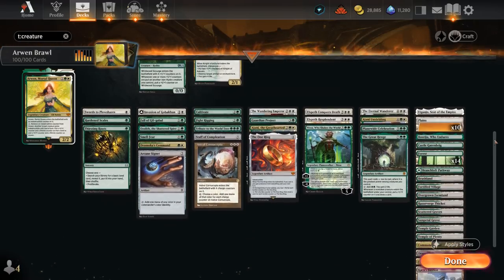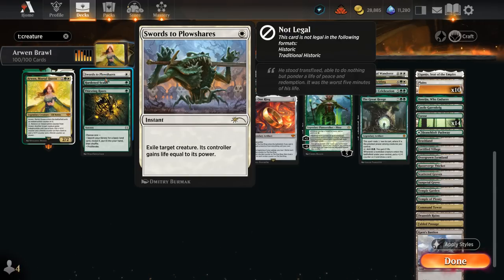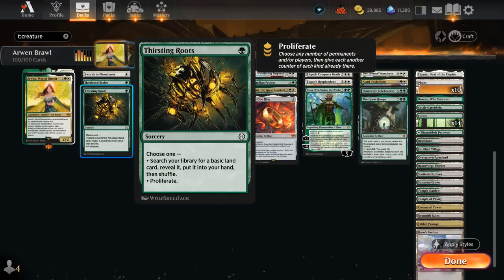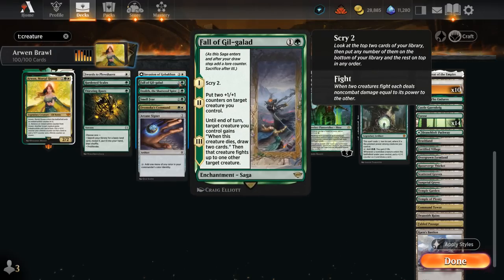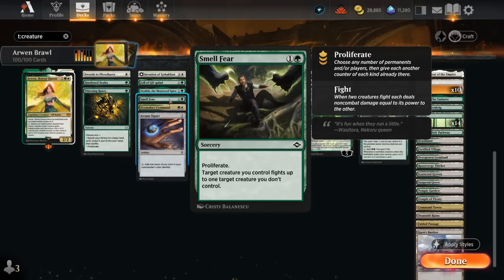Moving on to our non-creature spells, we have some cheap removal — Swords to Plowshares is a must-have. Hardened Scales gives us extra plus one counters every time. Thirsting Roots can proliferate or search for a basic. Invasion of Gobakan disrupts the opponent's hand, and if we transform it, it adds more plus one counters to attacking creatures or can sacrifice to give our team Hexproof and Indestructible. The Fall of Gil-Galad can put plus one counters on a creature and have it fight an opposing creature. Ozolith is another Hardened Scales-like ability that can also pay 2 mana to put a plus one counter on a creature, immediately getting doubled. Smell Fear lets us proliferate and then fight one of our creatures against an opposing creature, making it bigger first.